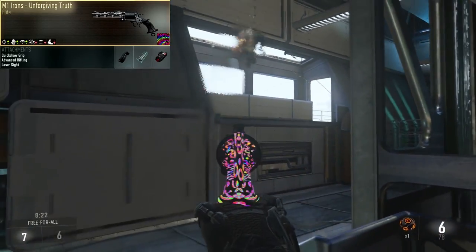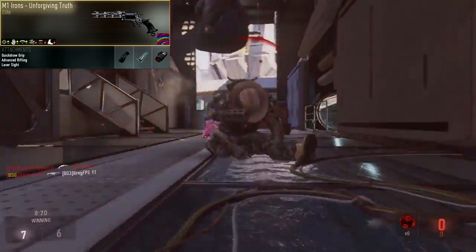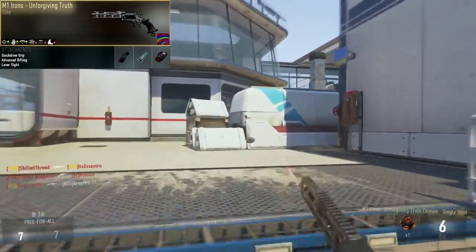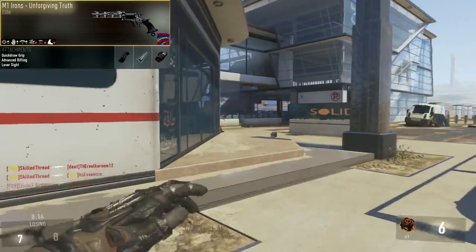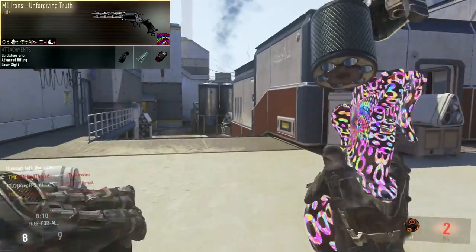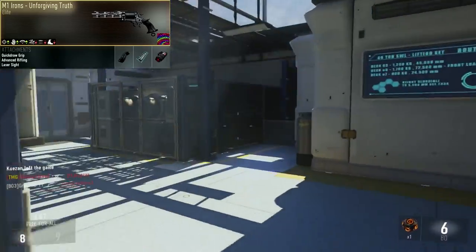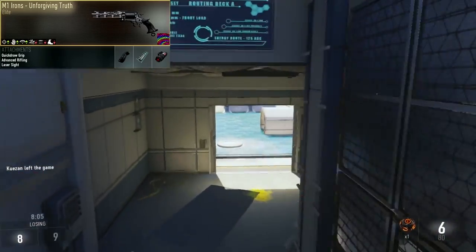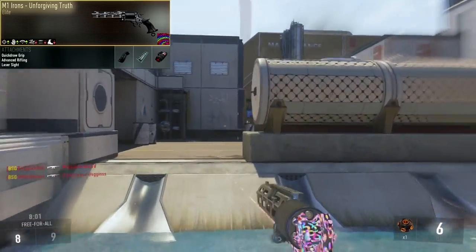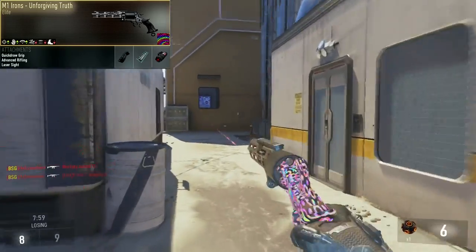Secondly, I recommend using Advanced Rifling for an even better increase in range. It already has a 1 point increase, but when you add Advanced Rifling it increases it by 2 points, making it much better. And last but not least, I recommend using the Laser Sight. It allows you to hip fire better, and I recommend hip firing in close quarter engagements. You're going to get those initial shots and hit markers right off the bat, and then finish them off in a couple shots.